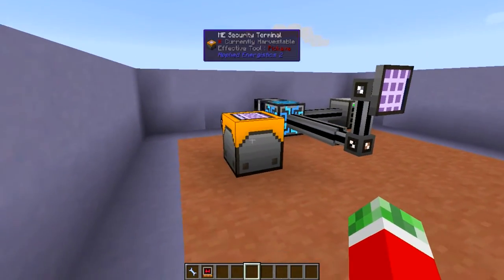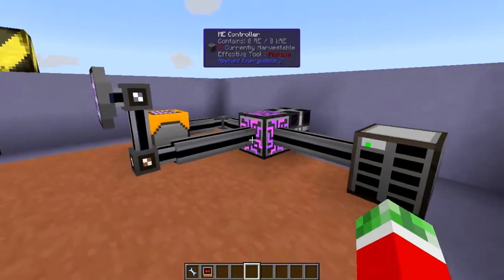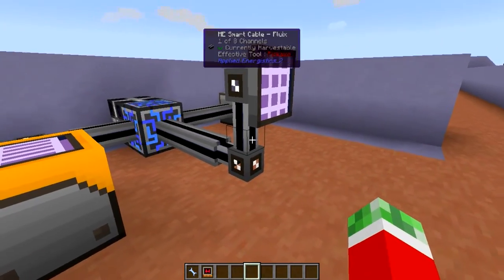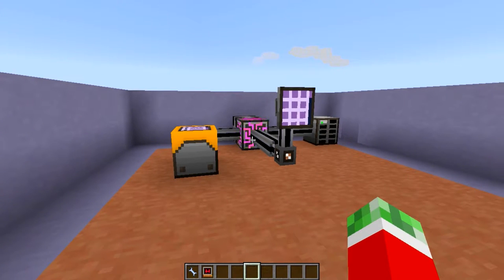As you can see, this is how the ME Security Terminal looks and I hooked it up for demonstration purposes to this little setup right here using an ME controller, an ME drive, an ME terminal, and of course the Security Terminal itself. The ME Security Terminal is a pretty useful tool for both single player and multiplayer as it has multiple uses.